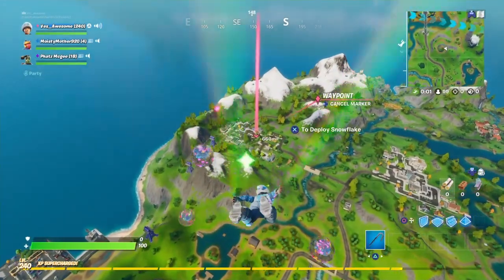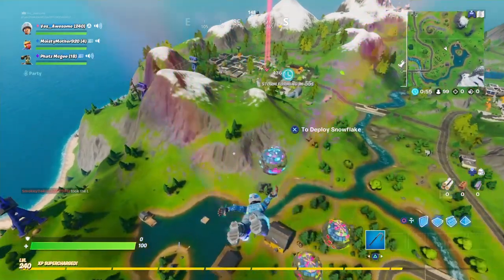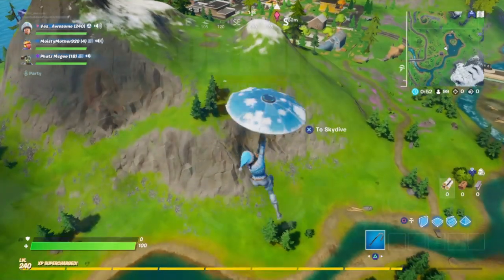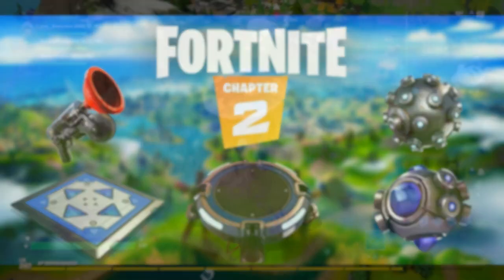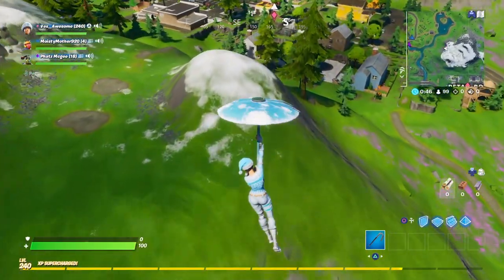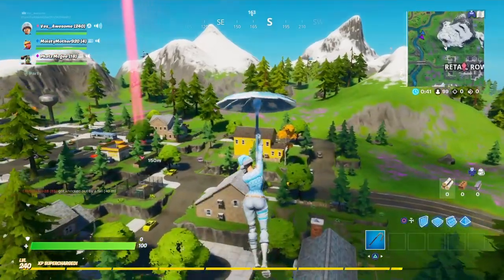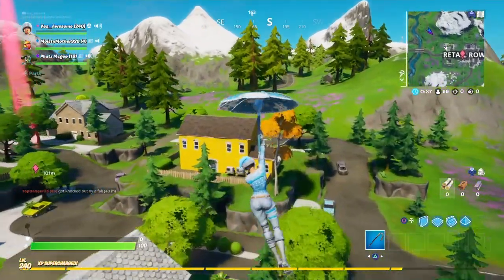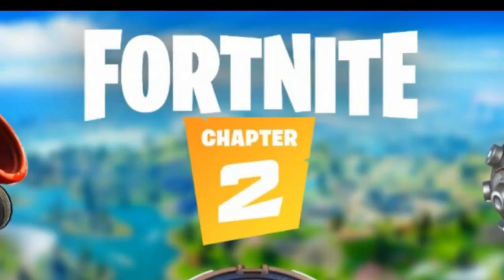Let's get right into the first reason. Bring back Brute — just kidding. The first actual reason is simply mobility items. As you can see on screen right now, this can range from launch pads to grapplers to bouncers to shockwaves, even impulse grenades, anything like that. We need mobility in this game for casual and especially competitive. Everyone is coming from the outer edges of the map into the center where the circle is, but if the waterways are going the opposite way, no one's going to be able to use the water unless they have a boat. We need mobility in the game.